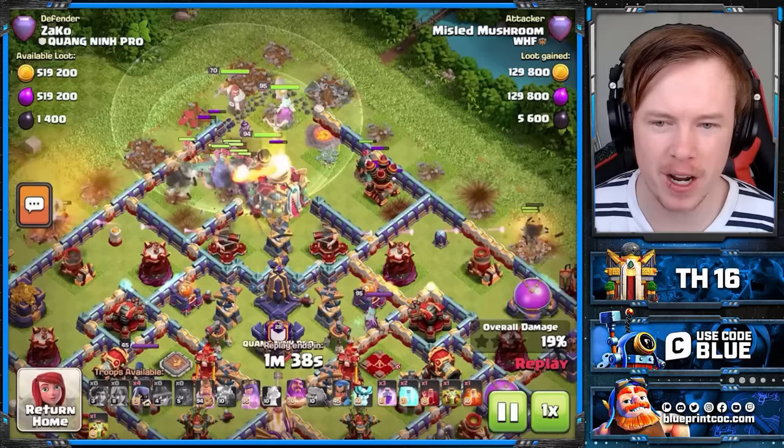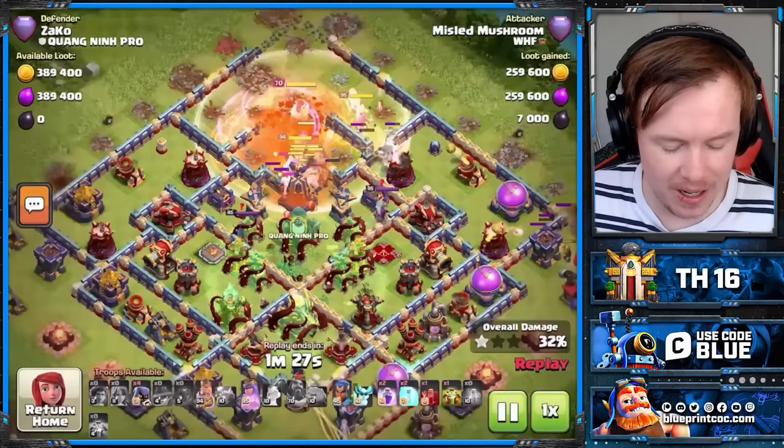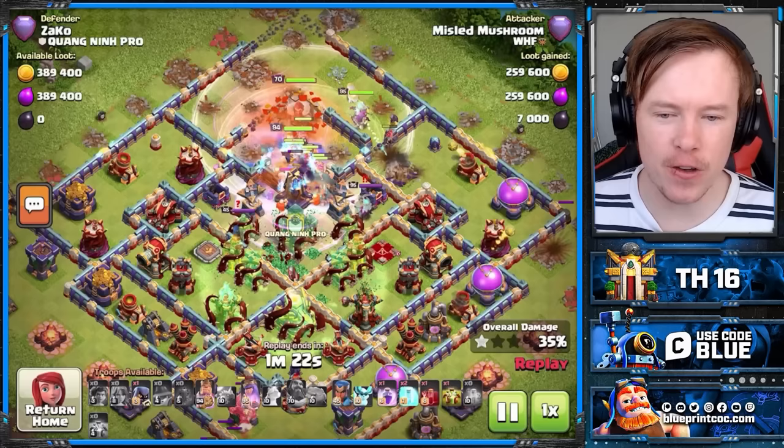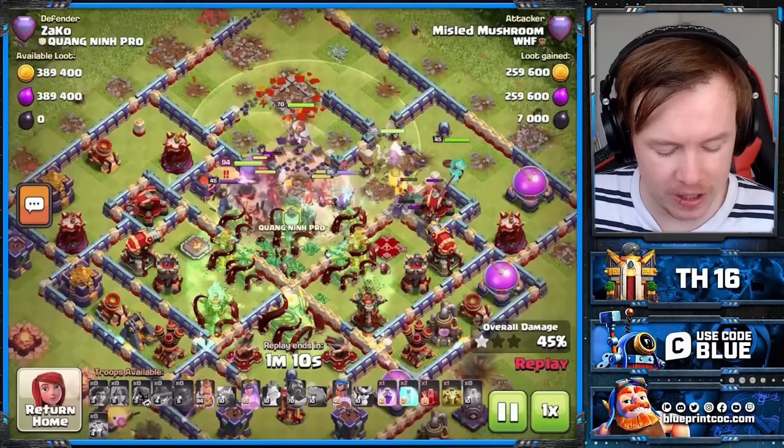We get into the Town Hall and use a Rage. If the Root Riders are wide enough to use two Rages, you can definitely do that, but one Rage is plenty. As soon as the Warden ability — the Eternal Tome — is finished, we come in with the first Overgrowth spell on the core of the base. Notice I don't Overgrowth the Monolith, because when the Monolith doesn't have any defenses covering for it, it's quite a weak defense. You can use the Skeleton spell to finish it off or tank for it.